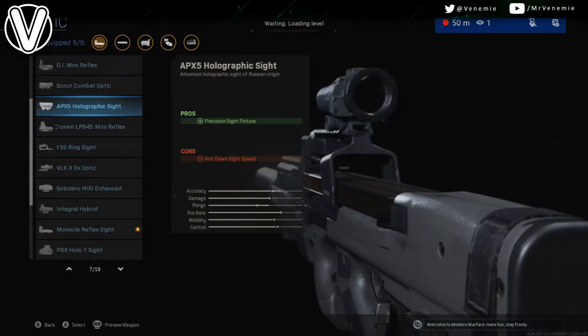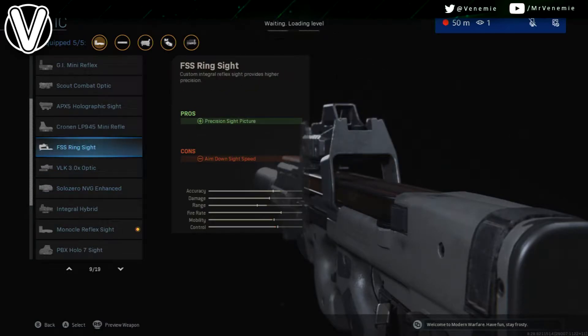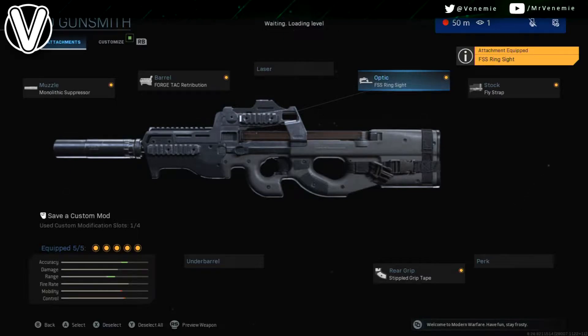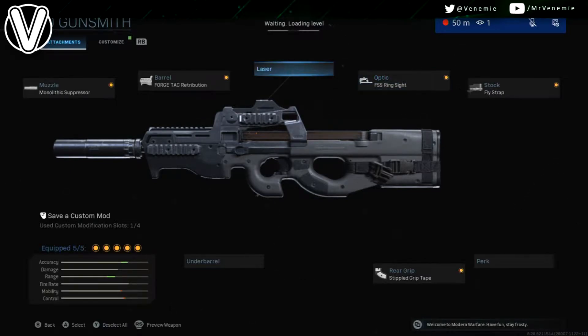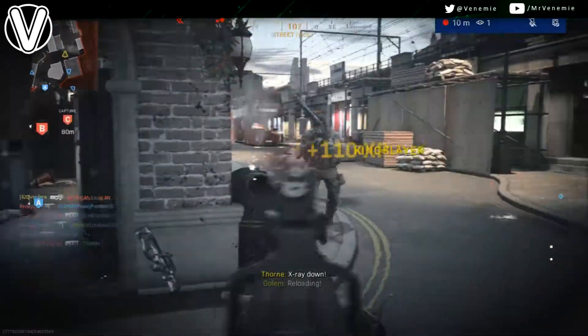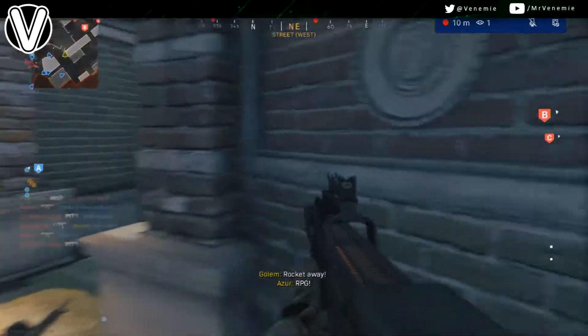I'd recommend a Stipple grip for the stock, the Fly Strap, and a nice little optic as well, just because I'm not too keen on the iron sight on the P90 when the recoil kicks in. I'd recommend the FSS Ring Sight or the GI Mini Reflex.